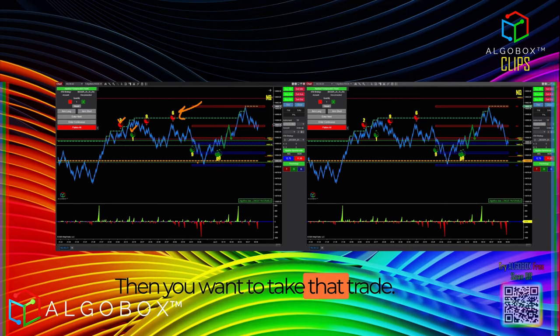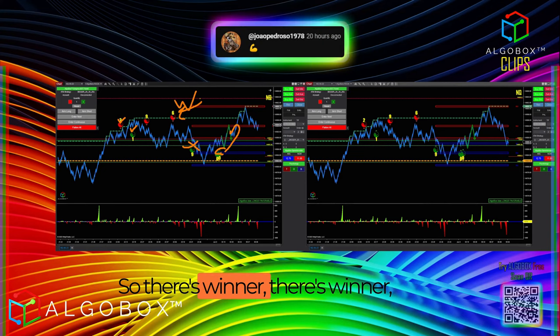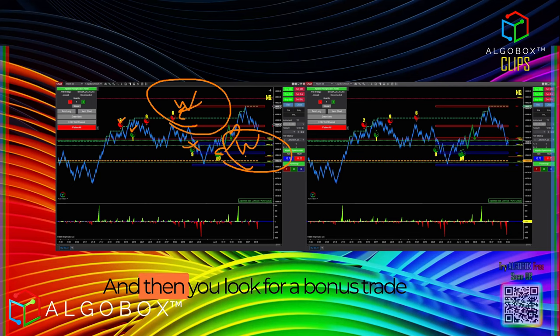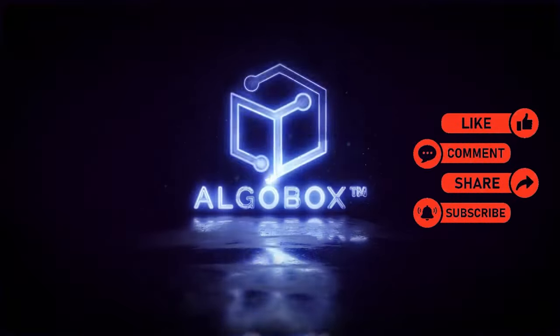One, two — and let's say that one was three. Cool, then you want to take that trade. Maybe this one fails, that one wins — winner, winner, winner, chicken dinner, boom, you're done. Make sense? Then you look for a bonus trade and you execute it on your own. Make sense?